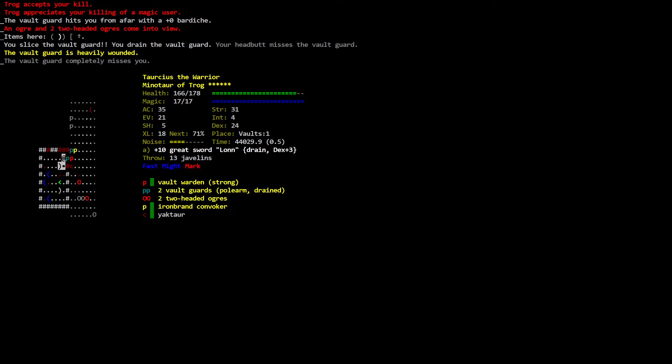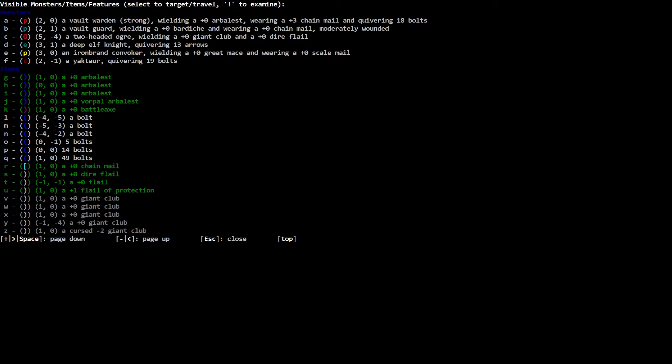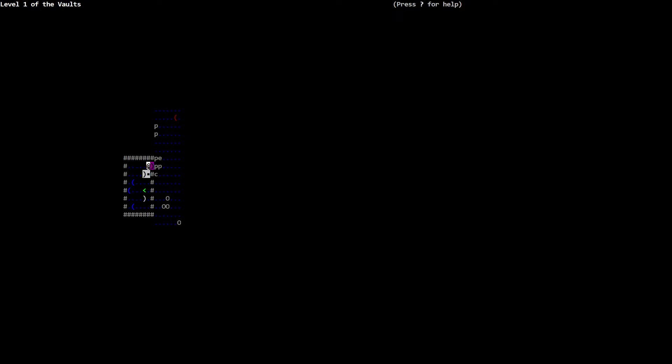The iron brand — the vault guard is heavily wounded. The deep elf knight comes into view. Oh God. The vault warden wields a zero arbalest. Trog accepts your kill — you killed the vault guard. Now there's a deep elf knight as well. Level one of the Vaults — I'm throwing a javelin. 13 javelins remaining.